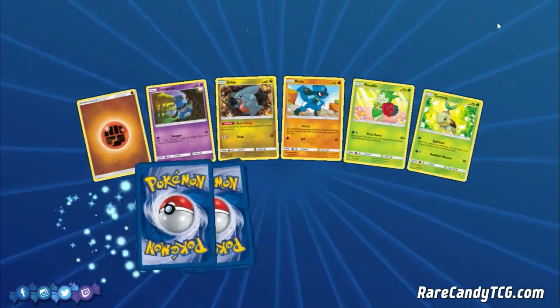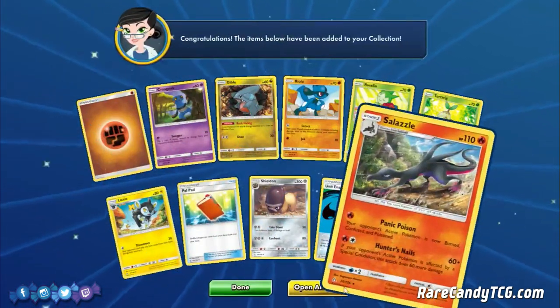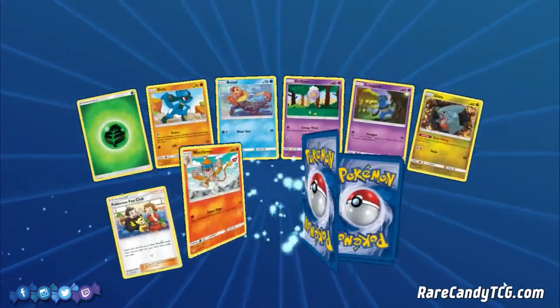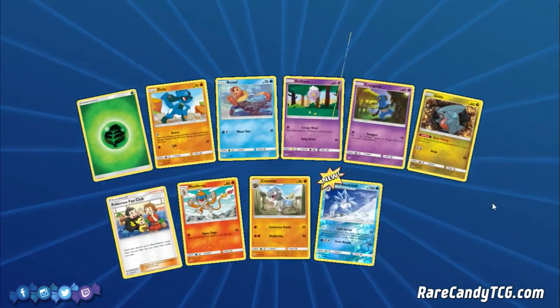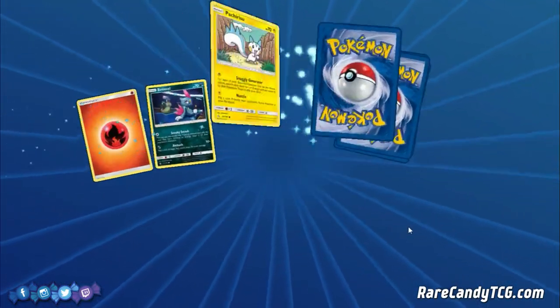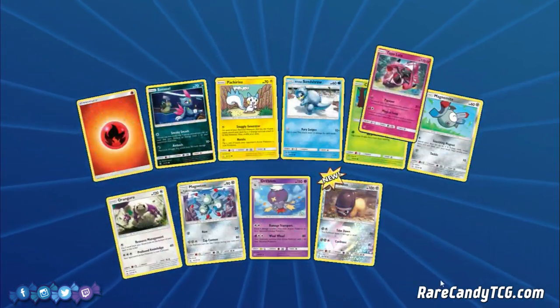Hopefully we can just end this opening with one Glaceon — that's kind of the ideal and realistic goal at this point. We've pulled every GX except Glaceon and we just need one, really. Trading for three is going to be a chore — I can probably deal with trading for two though. If we pull enough Full Art trainers or Secret Rares, we can probably just trade those for packs and use the packs to trade for Glaceons. That's actually not a bad way to go about it.